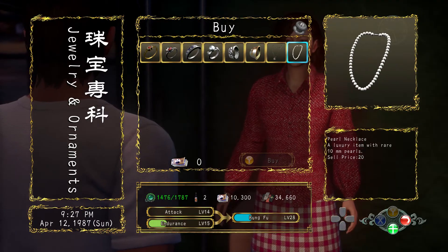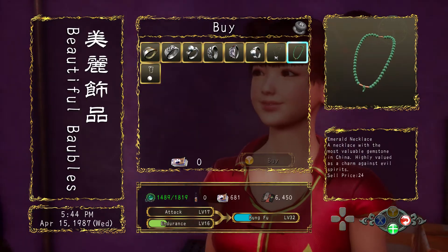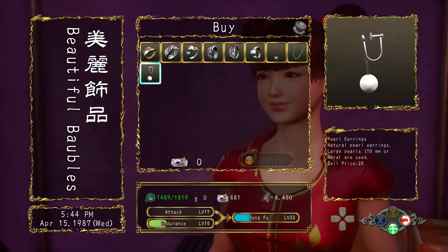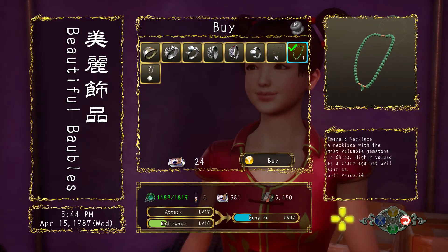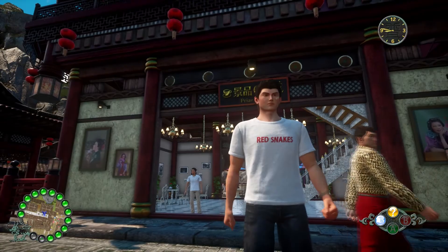The Pearl Necklace can be bought at the Jewelry and Ornament Stall on the Nia Wu docks. The Emerald Necklace is found at the Beautiful Bauble Stall on Vendor Avenue, and last but not least, you can acquire the Ruby Earrings from the Price Café price exchange.